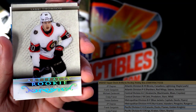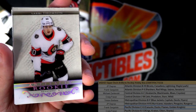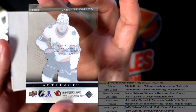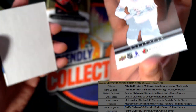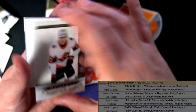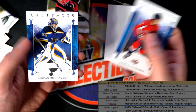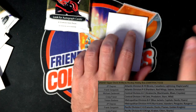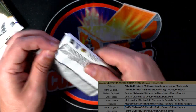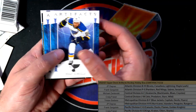Frank G — nice Artifacts rookie card. Look at this. This is a very special rookie card coming out in Artifacts, it's got that clear acetate style. Final pack of the box, what do we got here?